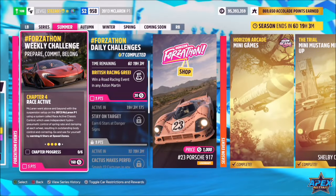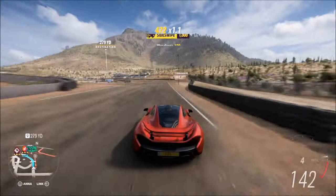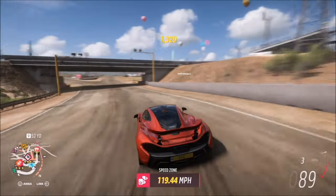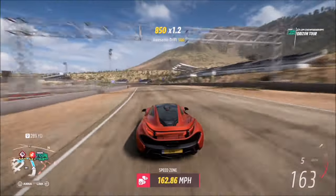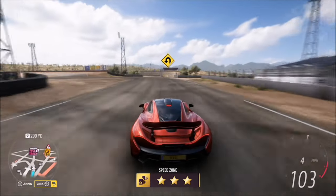The final challenge wants you to earn six stars at speed zones. I always opt for the festival speed zone — three stars on here is 110 miles per hour, which is super easy to achieve with this car, tune or not. Interestingly, you can't ride the wall on this one anymore; it looks like they've debugged it so you actually go through it now, which makes sense if that's how people were exploiting it before.